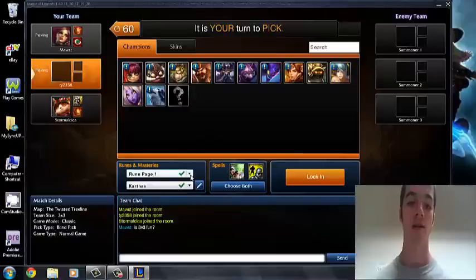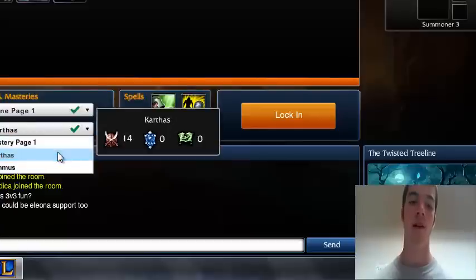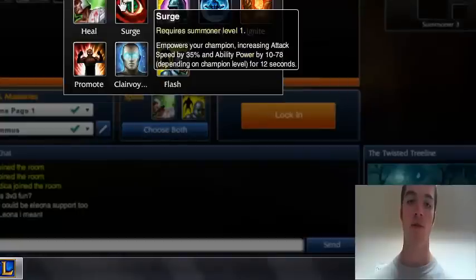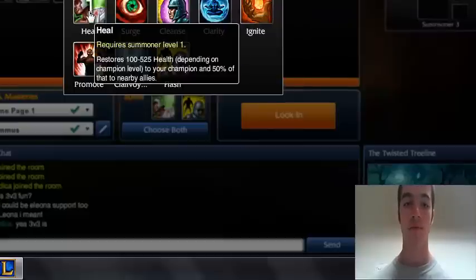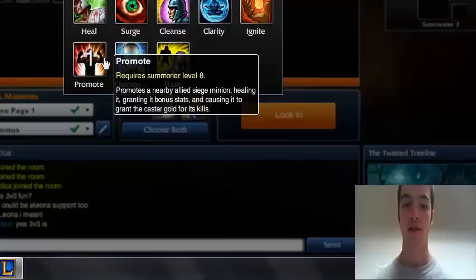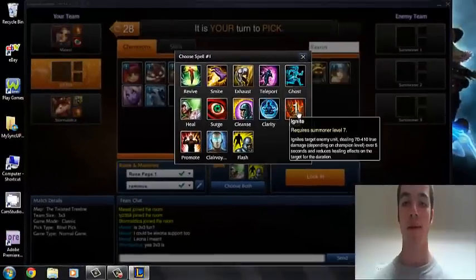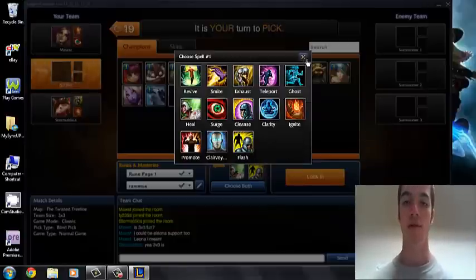Here are your rune pages and your masteries. I had three of them just for the heck of it. Then you have your spells, which I showed you earlier — you're able to choose two of them. They are basically just helpful little abilities. For example, Heal will just heal you. There's Promote, which promotes a nearby allied minion. They're just different stuff; people have many different choices on what they want to use. Some require certain levels, but they can be very helpful.